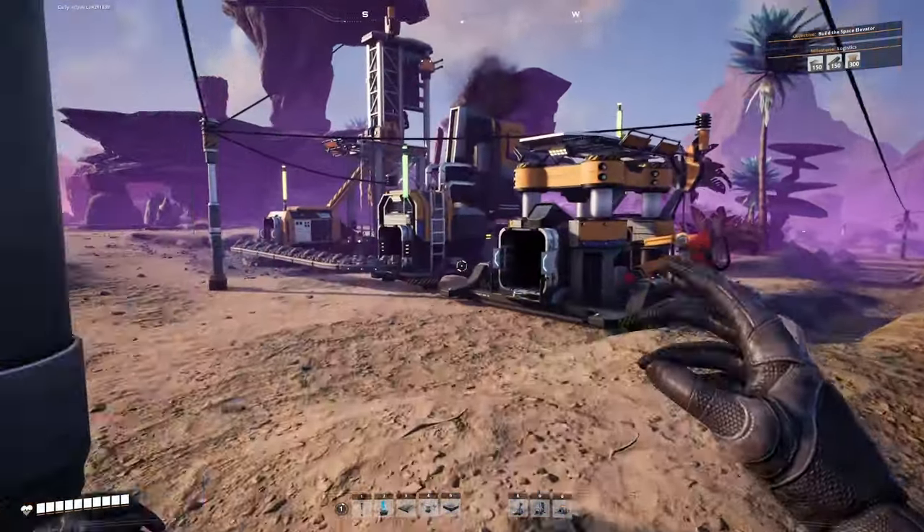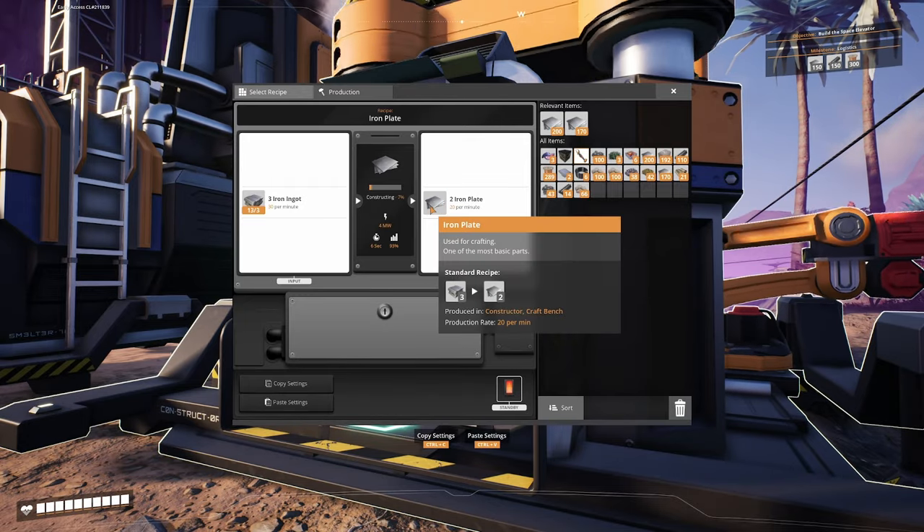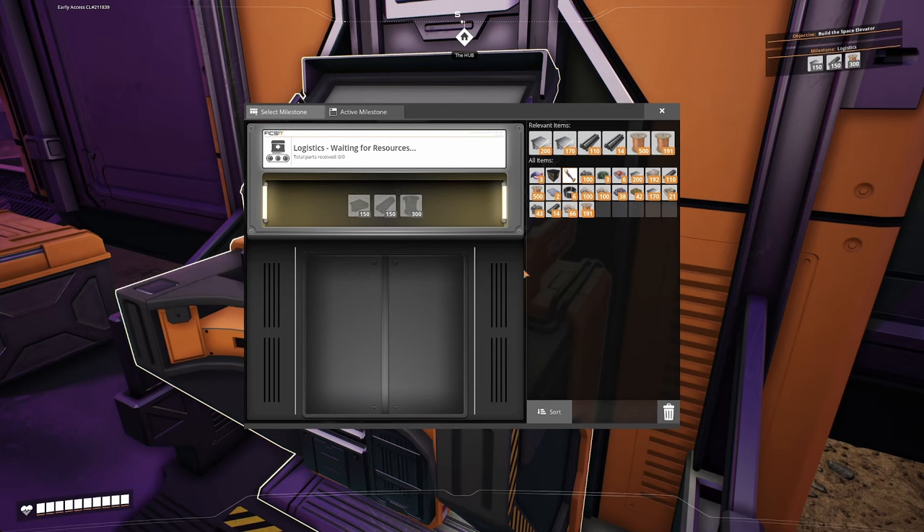Let's grab some stuff and see if we can get some splitters and mergers going. We have plenty of iron plates - it's actually full, so let's grab that so it can start construction again. Now we have everything for this milestone as well. So let's put our plates in, put our wire in, put our iron rods in - we still have enough from when we made them by hand.